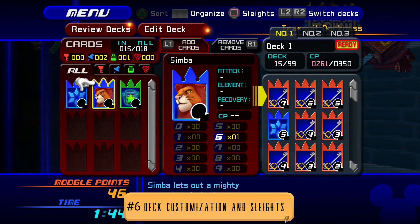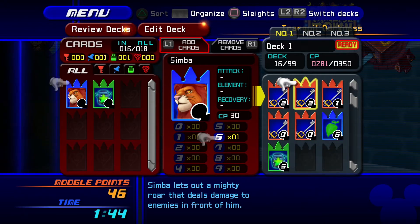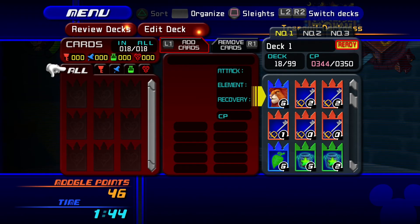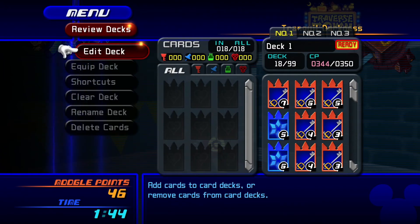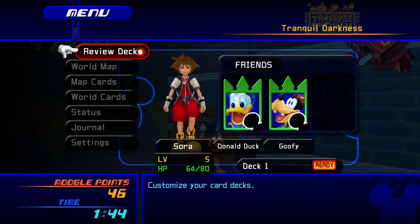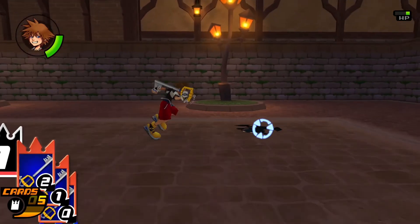Sleights are something you absolutely must master to be good at this game. Setting up card combinations in your deck ahead of time can be the difference between life and death. As a general rule, take advantage of the three deck slots and make each one useful for different things — one for grinding enemies, one for boss fights, and one to test out new sleights. Each sleight is made up of a combination of three cards, so when setting them up, check the card order for whatever sleight you wish to perform.